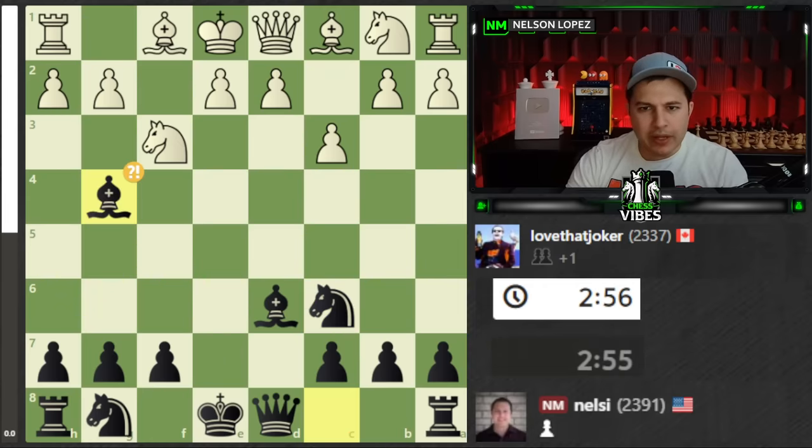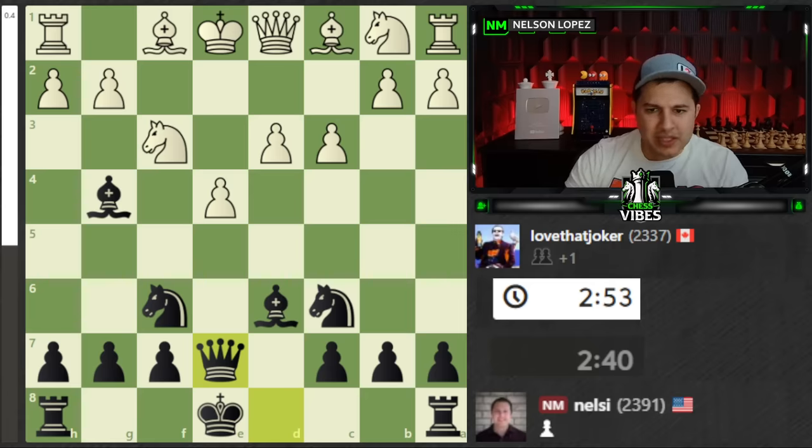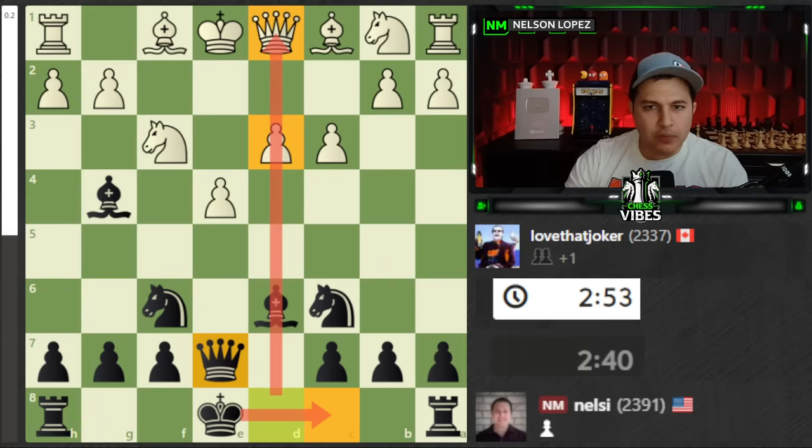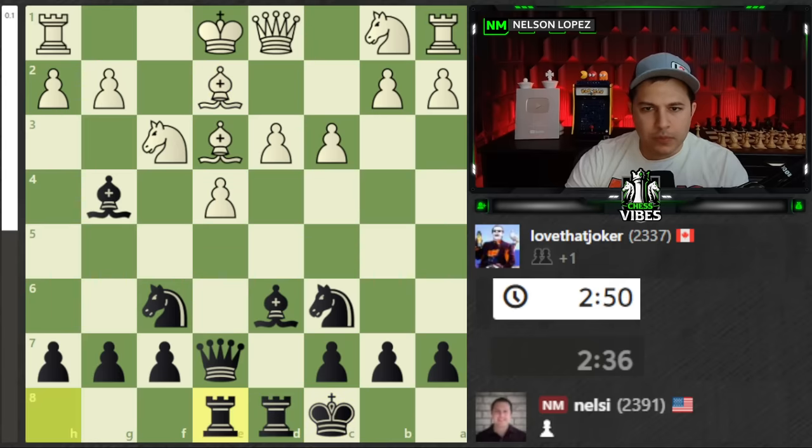So then we just go ahead and develop some pieces. I put the Queen on E7. The reason I didn't castle right away and put the Queen here first is because I wanted to castle this way so that this Rook is involved right away, my Queen's involved, and then this piece can come to the E file. And I'm setting up for some tactics here. Notice, whenever you see undefended pieces, a lot of times that's a signal that there could be some tactics lurking in the position.